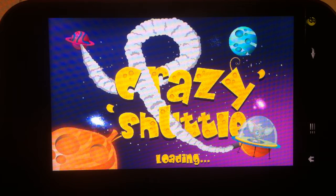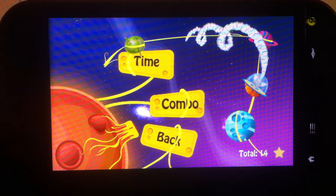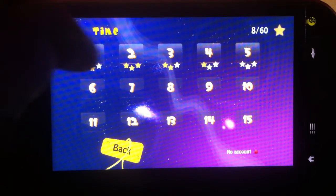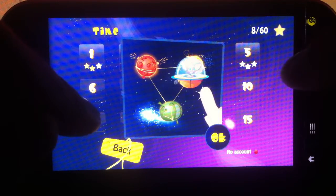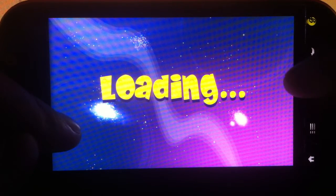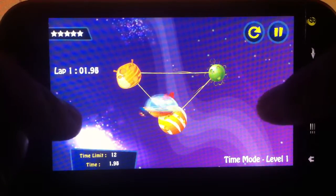Let's have some fun with this game called Crazy Shuttle for Android. I'm going to play this one on my Touch 4G phone. It's all about speed and hand-to-eye coordination. Basically, touch it once and the shuttle gets on top of that planet. It's only 16 megs in size. Let's try — tap, tap, tap.